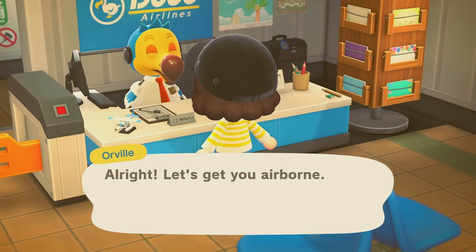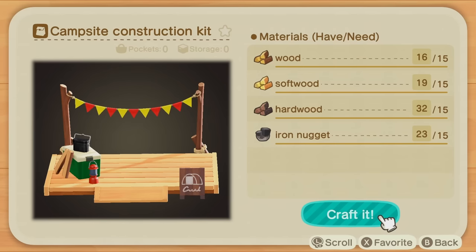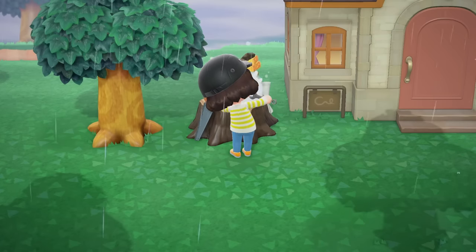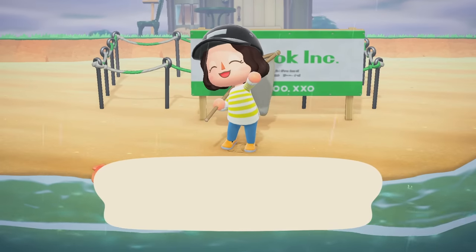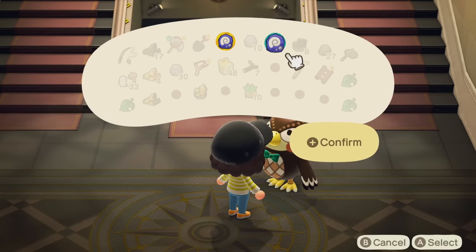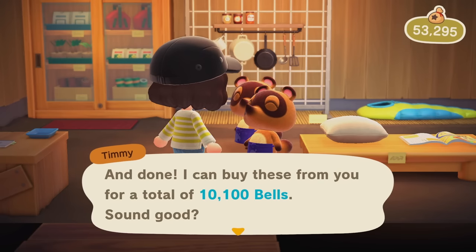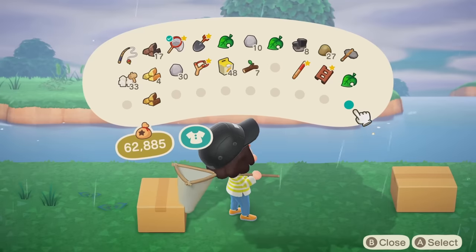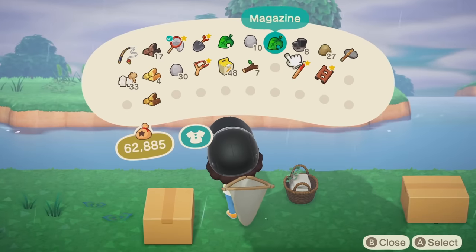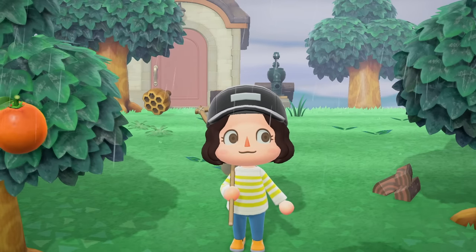After gathering enough resources, I went back home and made the campsite and gave it a nice new home on the beach. To wrap up the day, I donated some fossils to Blathers, sold one last inventory of things to Timmy and Tommy including that gold nugget, and started placing all of the random items I'd been accumulating throughout the day on my island — this is how you get three stars easily.